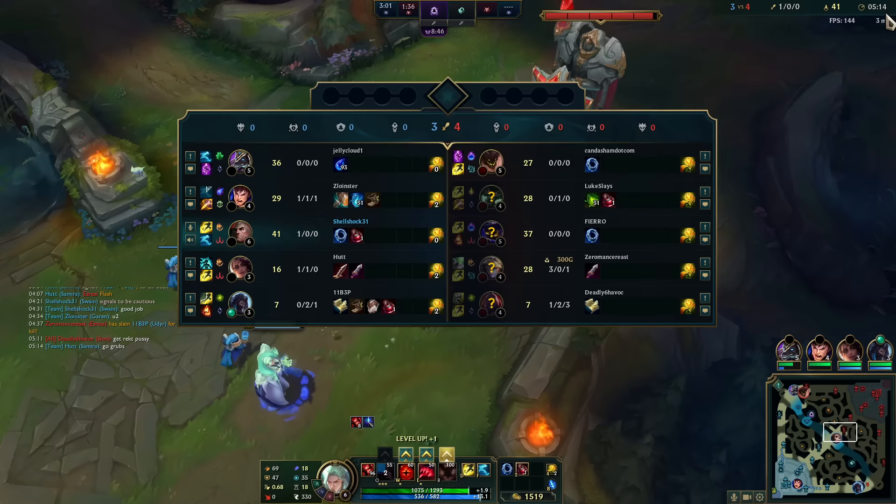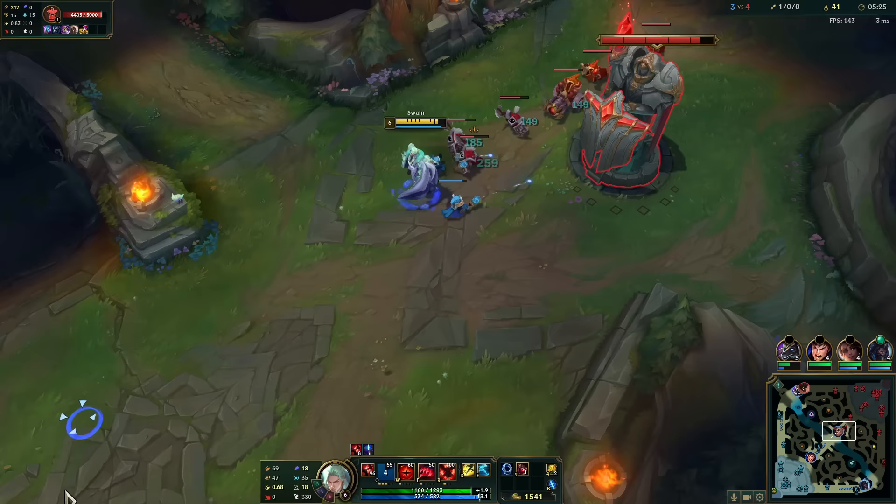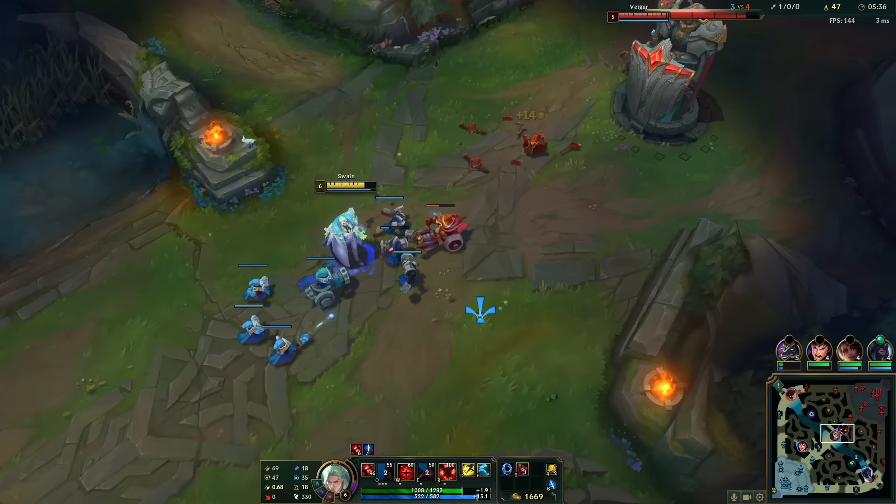Let's assess their team. The only one that'll be an issue is Ezreal if he's super good, but I think we'll be okay. The Veigar cage is the only thing I can't really avoid — I'll be trapped in it, so hopefully somebody stands next to me. He based, I'm back to full mana because of blue. I would use my W to wave clear but it's not that great at minion farming, and maybe I can catch Veigar here.